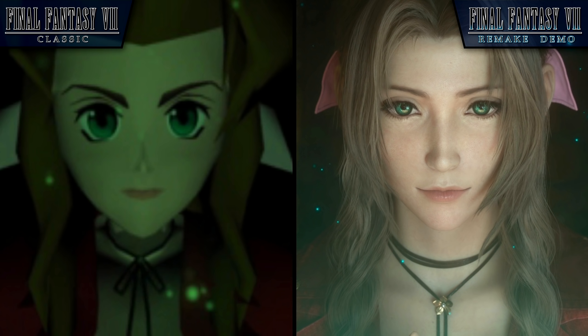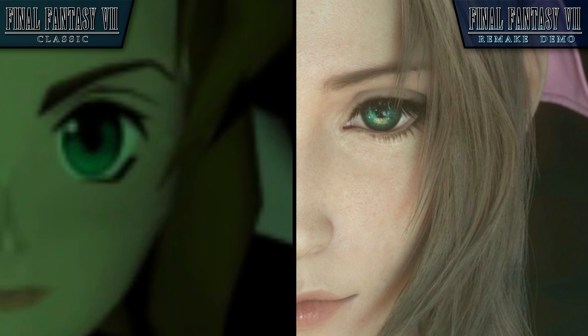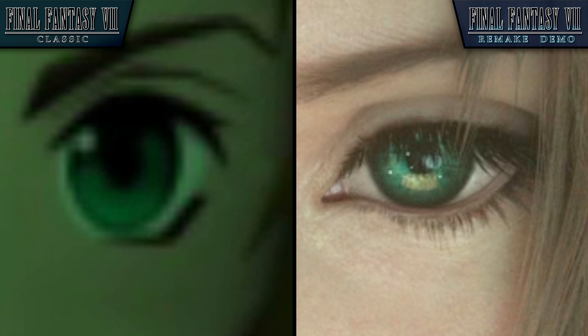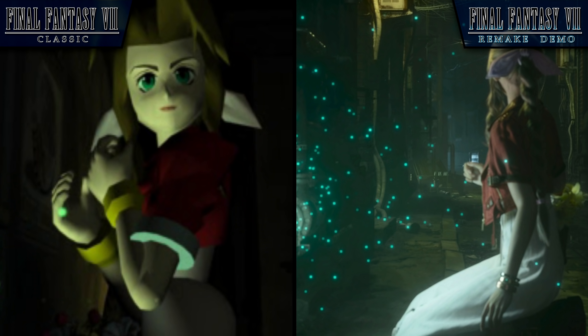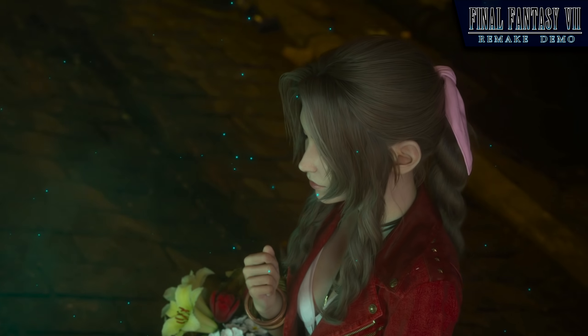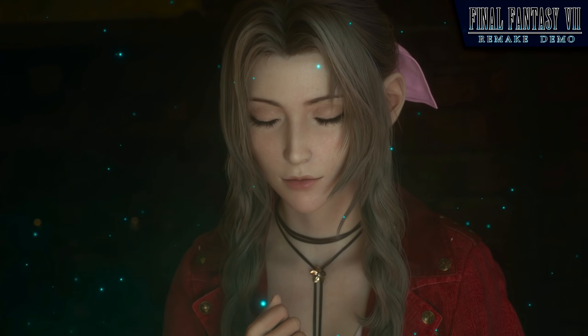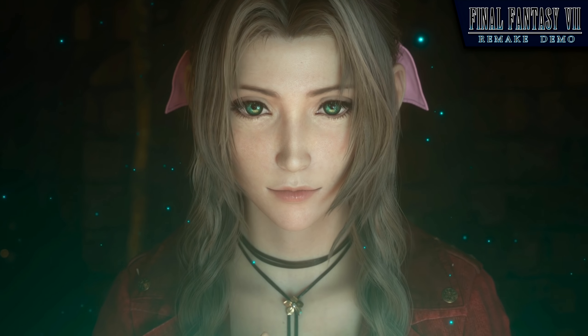Aerith appears more realistic now, with more complex geometry, individual hair strands that all seem to react independently, and most importantly, more natural scaling for facial features, especially her eyes. The original game's characters appear more like anime characters — a convenient compromise that, while not realistic, has helped the game age remarkably well. But now Square Enix is capable of taking full advantage of far more advanced technology, and it clearly shows, with detailed skin textures, diffused lighting, accurate shadow placement, and some incredible animation work.